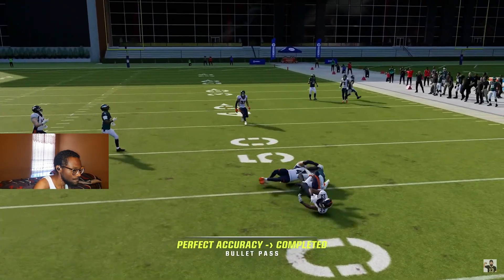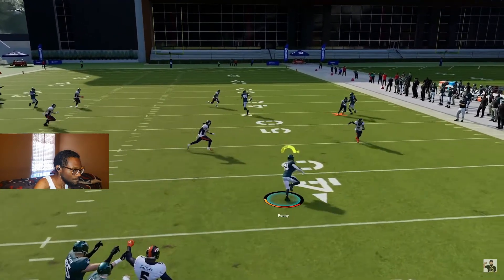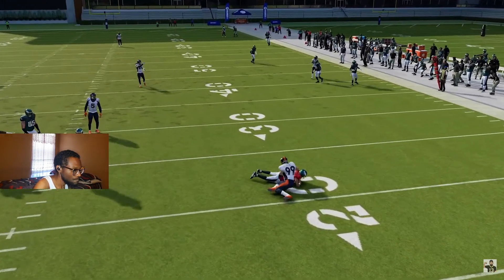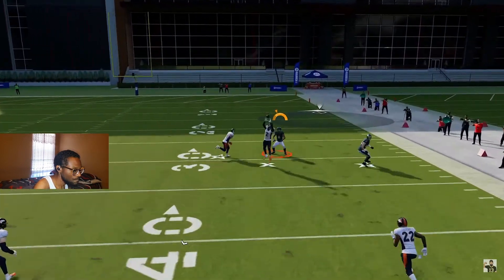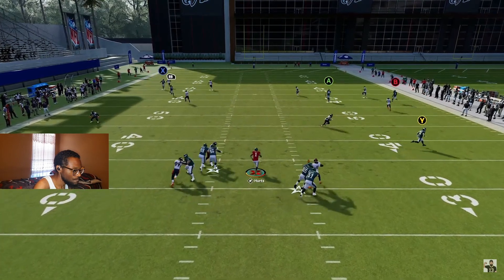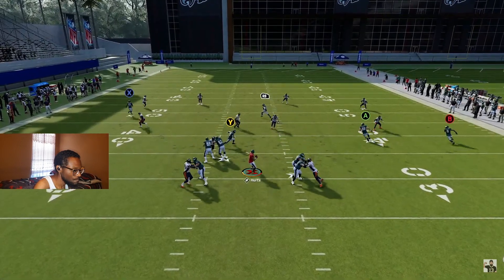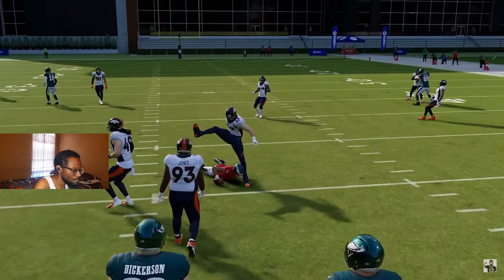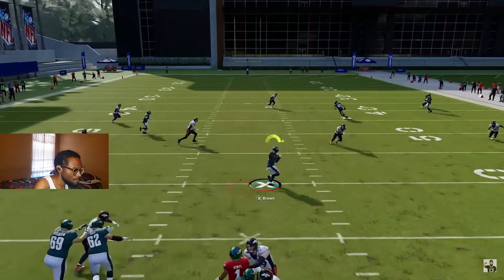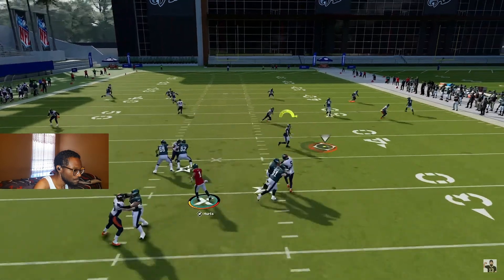Lastly, we have to talk about pocket presence — one of the most important things about passing. You don't want to drift back or drift to the side too much, because that makes it easier to get sacked and puts more distance between you and your receivers. You want to climb the pocket, and if the opportunity presents itself you can take off and run. When you're constantly moving backwards you can't take advantage of running lanes. Climbing the pocket also means your feet are set, making your passes more accurate, and the ball can get to receivers quicker before the defense has a chance to react.